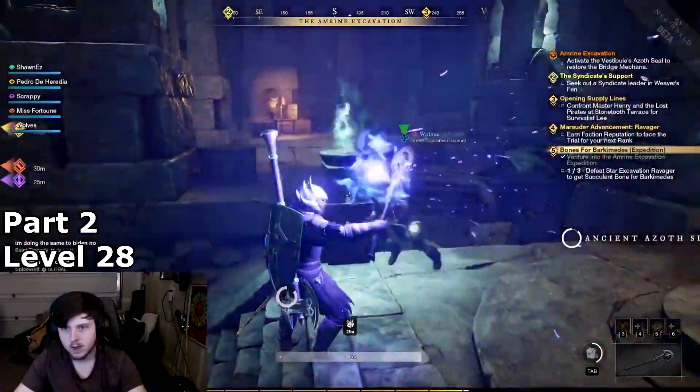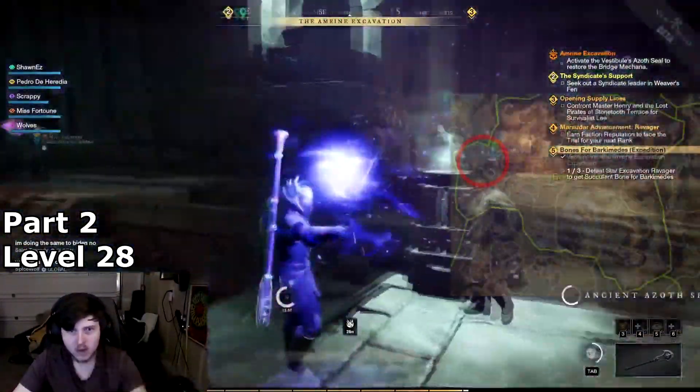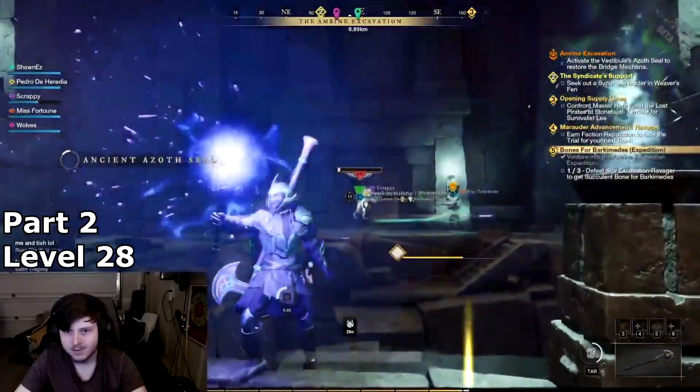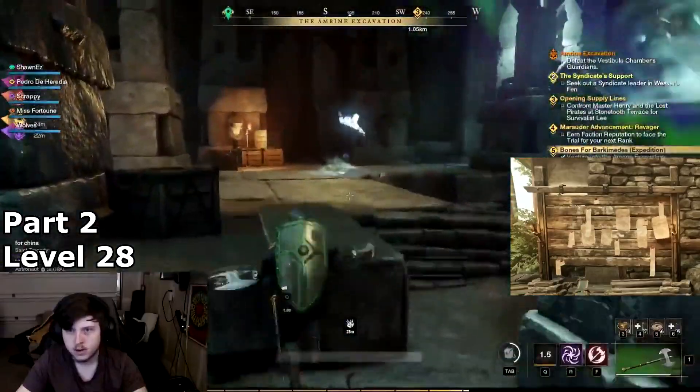Now that you are level 28, go do your main quests. These quests will take you through Everfall and Brightwood where you will kill Corrupted Covenant and make a call for help to other factions. This set will take you through level 29 to 30, where you can complete more town board quests to make up for the level cap you will be given to do the next set of storyline quests.